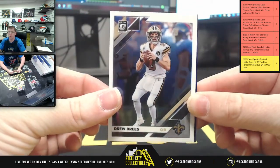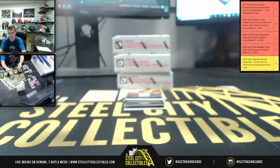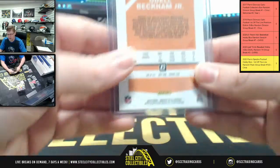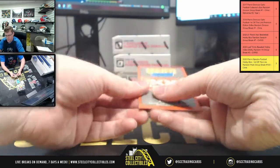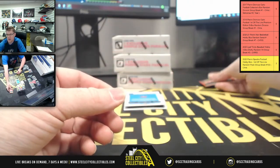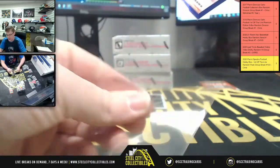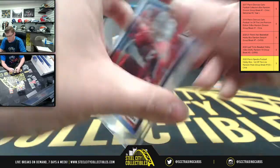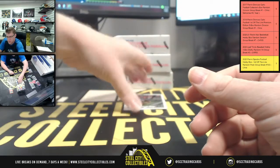Box two: Drew Brees and Odell Beckham with the purple stars parallel — OBJ 18 of 25. Also 900 Panini points in this box — we'll randomize that between all spots at the end. Then Devin White, first up the line autograph, 20 of 50, Buccaneers. I was worried the 900 Panini points was going to take away the first up the line auto, but we're still good.